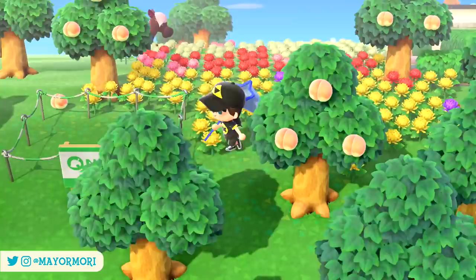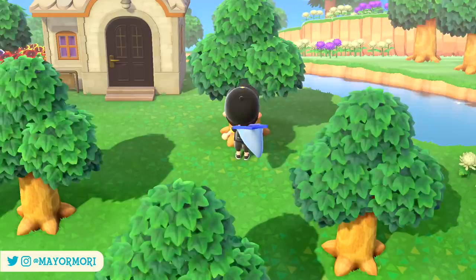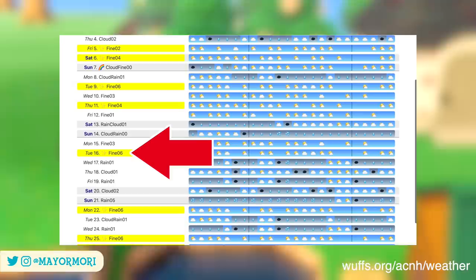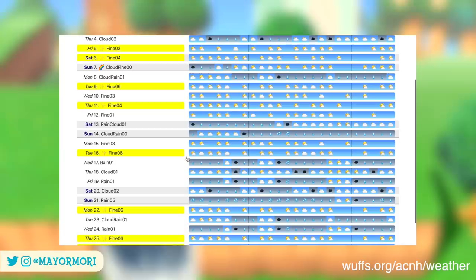This tool also helps you figure out when Celeste will visit. Assuming it's not raining, Celeste will visit once a week on a random evening after 7pm. She always visits when there's a meteor shower, even if it's just a light shower. So if you find a week with only one light meteor shower, you know that's probably the day Celeste will be wandering around, which ensures you never miss her. On weeks with multiple showers she'll choose a random meteor shower day to visit.